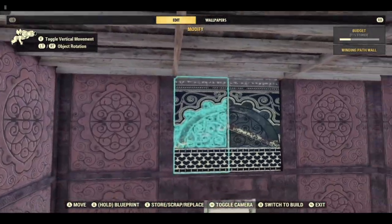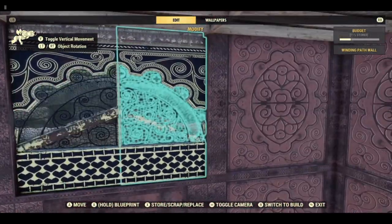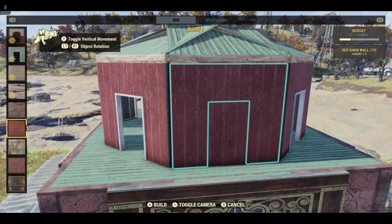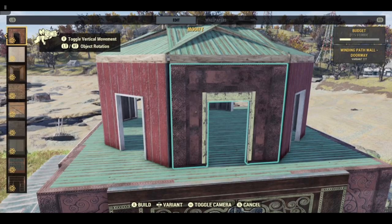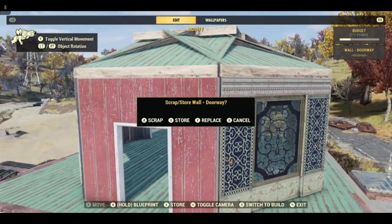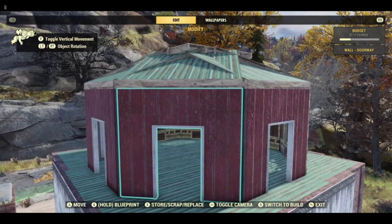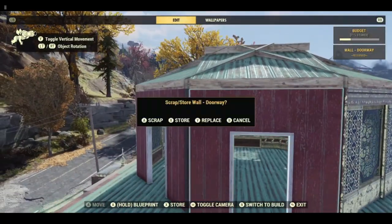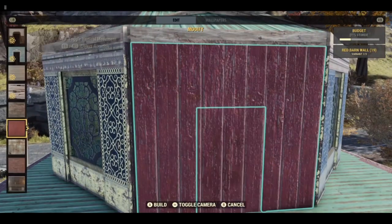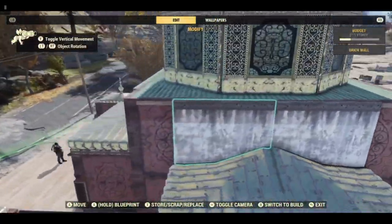If you look at it from the inside, these are actually back to front — but I actually think this colour looks better on the outside, so it's up to you. If you don't want to do this, just put a regular window in there. These windows go all the way around — apart from this one. If you want the upper room, put a doorway in there; if not, just put another window in. Use that doorway, and go around and do all of these windows. We need to swap out the roofs as well.